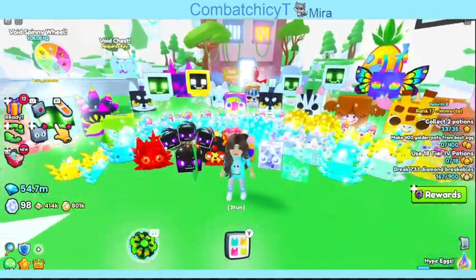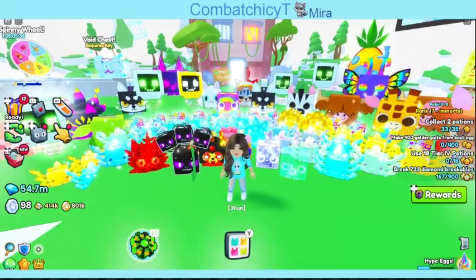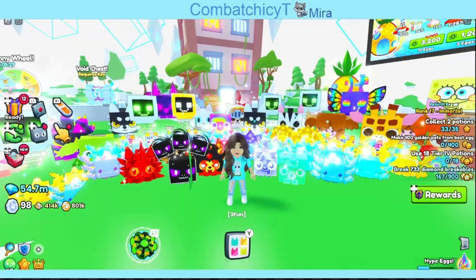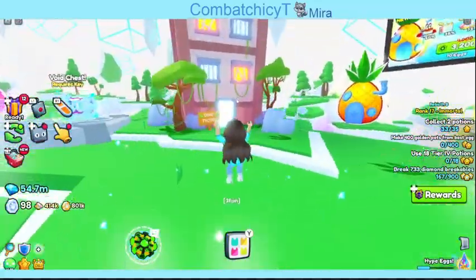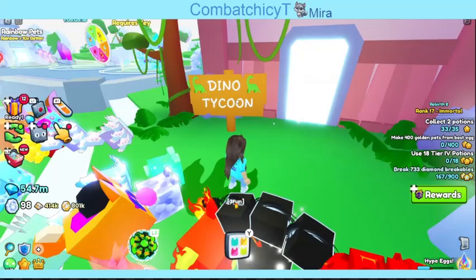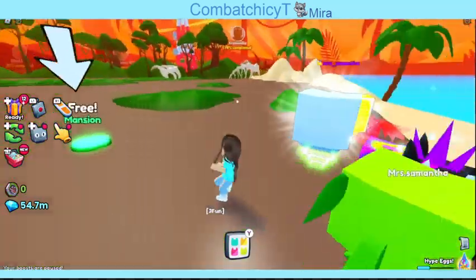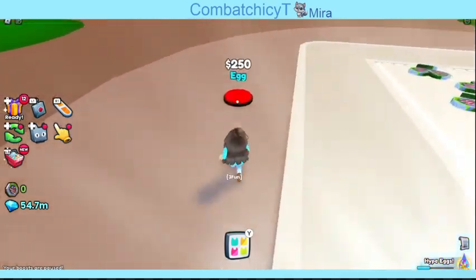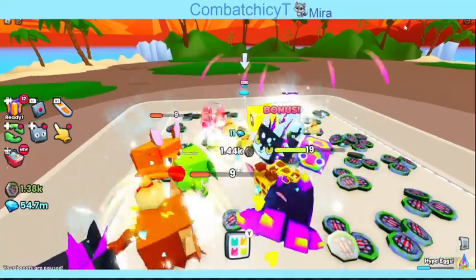Hey guys, we are back in Pet Simulator 99. They just added a new update — it is the SpongeBob update. Look at all the cool new eggs! We are just about to go check out the new update. I see a few of my friends that are in the server, so let's go check it out. Let's see what they're up to. Let's go to the dino area — check out all these cool things.